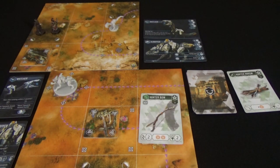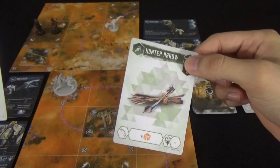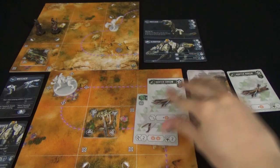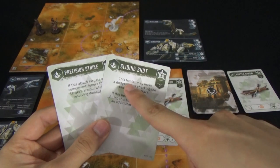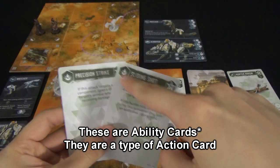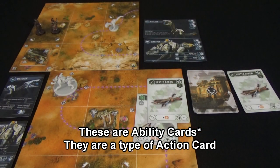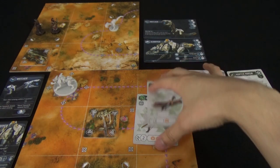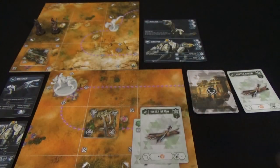Once you declare your weapon and target, you may add an ammunition card to that attack. However, when performing a ranged attack you must contribute an ammunition card. Then you may contribute one action card to the attack. Read the text on the card to see what abilities it has — it may add more dice, allow you to reroll dice, or resolve certain other abilities. Once you've contributed whatever cards you decide, total up all the dice for this attack and roll.